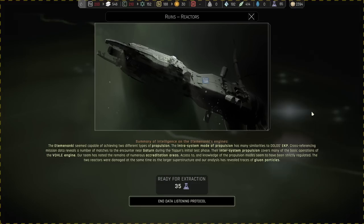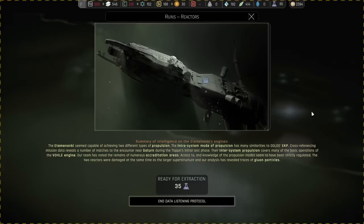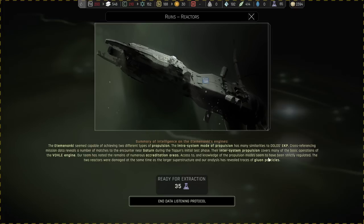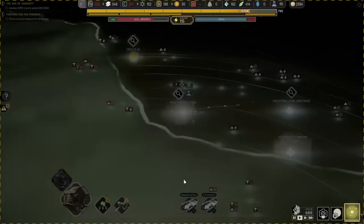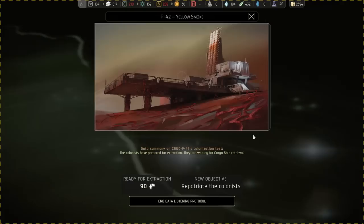The Etamananki seem capable of achieving two different types of propulsion. The intra-system mode of propulsion has many similarities to Dawes' EKP. Cross-referencing mission data reveals a number of matches to the encounter near Saturn during the Tycoon's initial test phase. Their intra-system propulsion covers many of the basic operations of the vol engine. The two reactors were damaged at the same time as the last superstructure and our analysis has revealed traces of gluon particles. Let's inspect the engine room and see what's there.